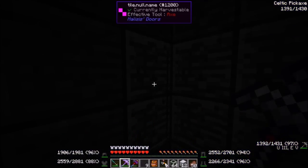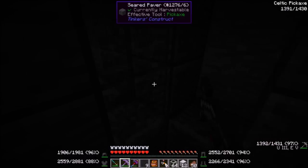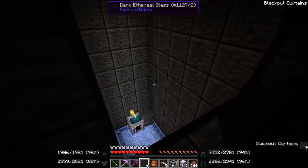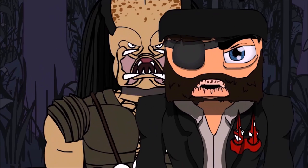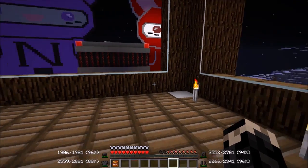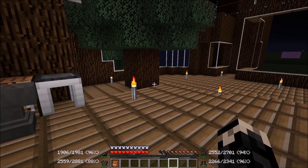Something looks weird over there — what is this? Hello! Welcome back to episode 96 of my EVP let's play series. Today I wanted to actually explore Nanku's base, even though it's completely blown up. I was hoping I could probably salvage something of interest.